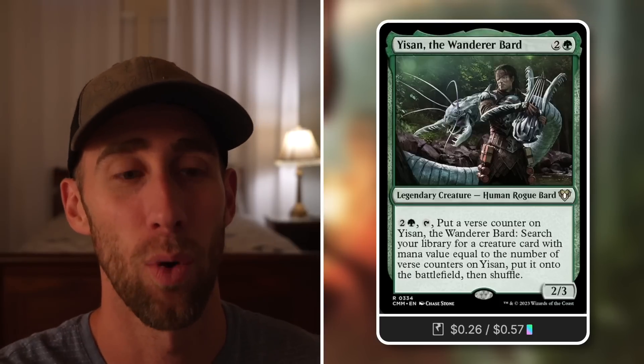Cosima, God of the Voyage: a 2/4 god that you can exile at the beginning of your upkeep. While exiled, whenever a land enters under your control put a voyage counter on it; when it returns to play with X counters, draw X cards — a huge windfall. Gadwick, the Wizened: on ETB draw X cards based on mana put into X; when you cast a blue spell, tap down opponents' permanents. Yisan, the Wanderer Bard: pay two and a green, tap to put a verse counter on it and tutor a creature directly into play based on the counter count. Ganty: look at the top four cards of an opponent's library and steal one to cast later — also a 2/3 with deathtouch, so a fantastic blocker and attacker.